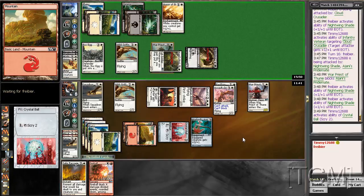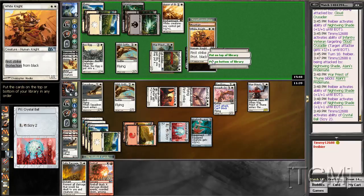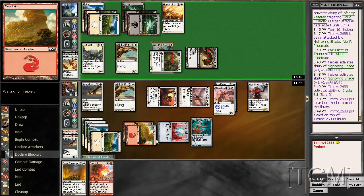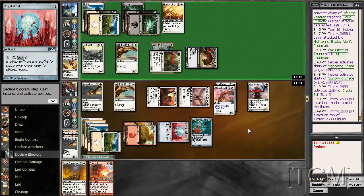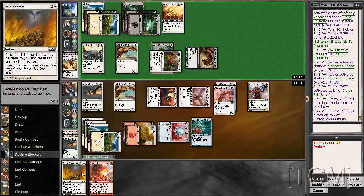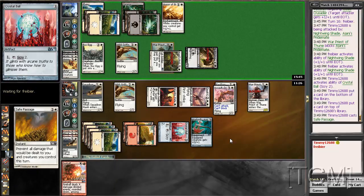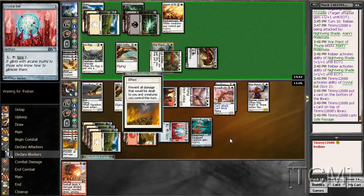Let's see what we're going to draw here. Fountain. Fountain. So one, two, three, four, five, and a six. We'll say Passage — just in case, I don't want to lose.